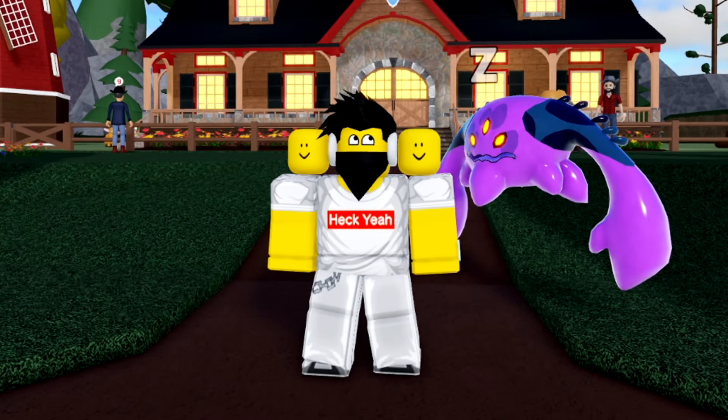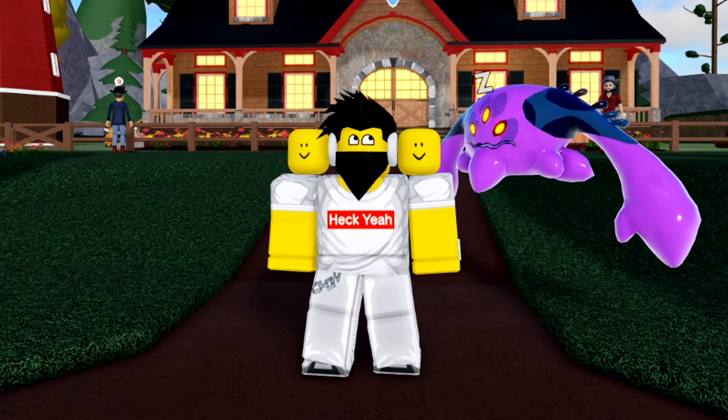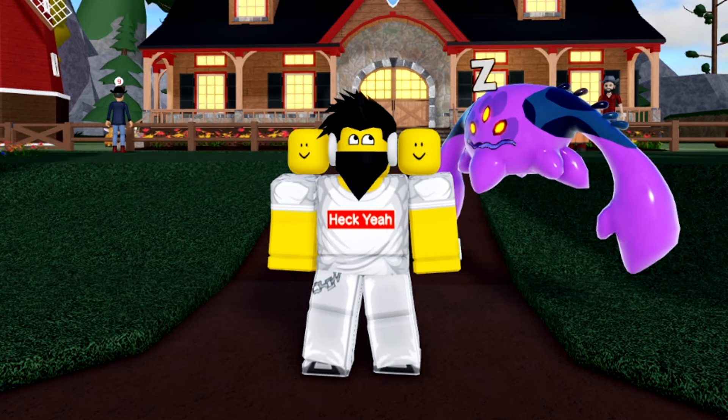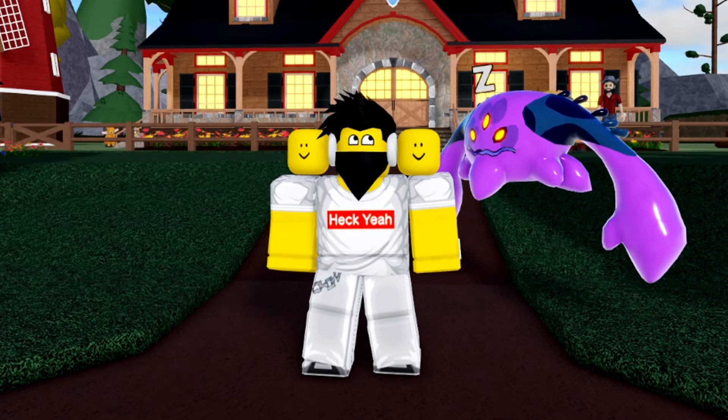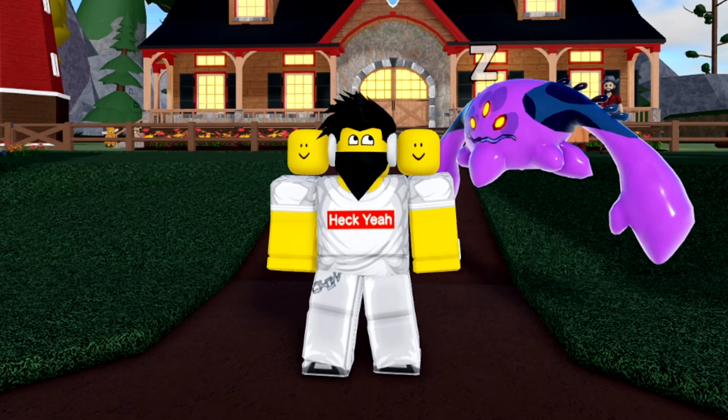Cosmere recently got access to some brand new rally moves. The first move is Fire Slam, which the Unleashed version will really enjoy — it can now finally hit the Metal Type Lumions that used to wall it. The second move is Disappear, which is really good on the Encased version, allowing it to be one of the best pivoters in the game.